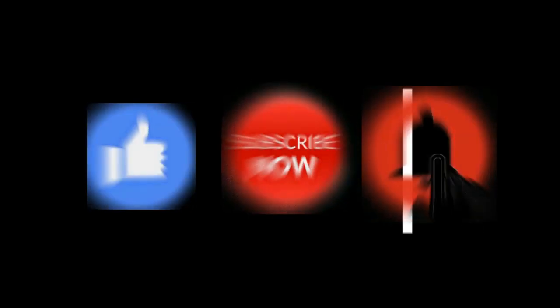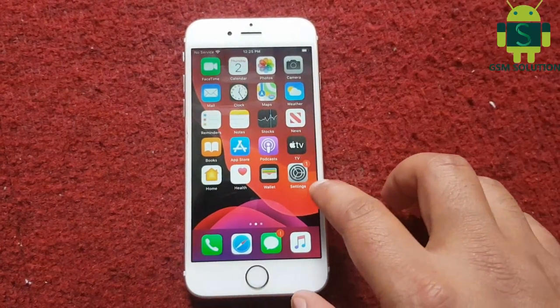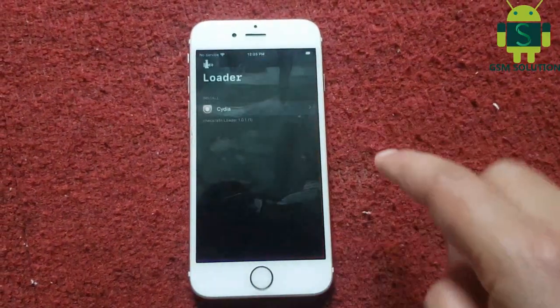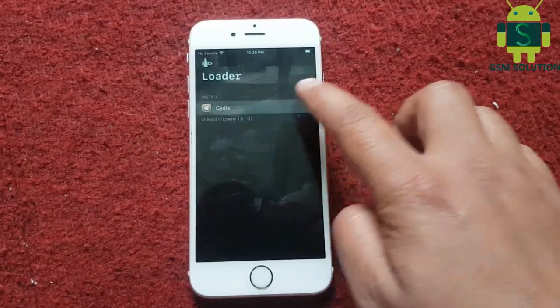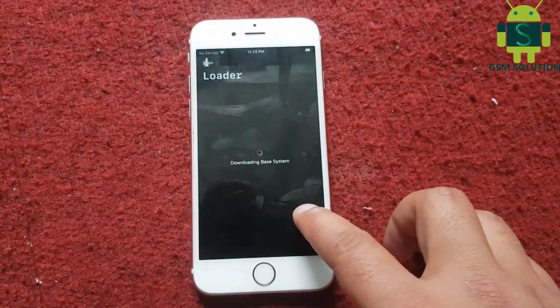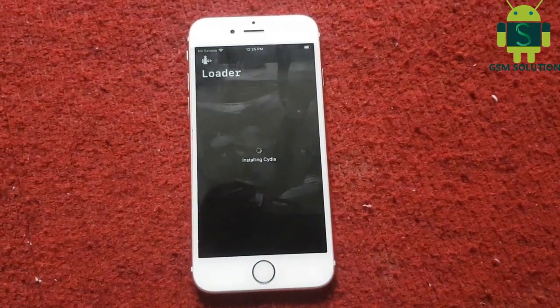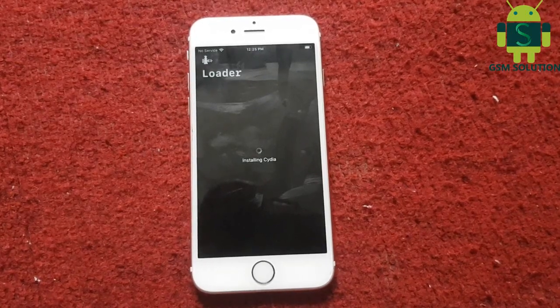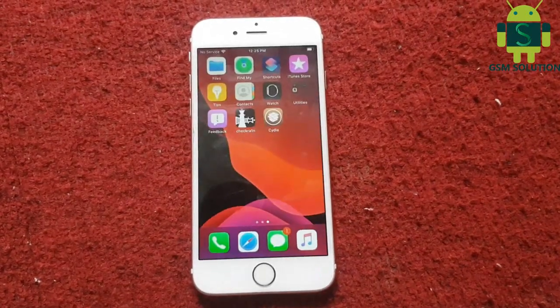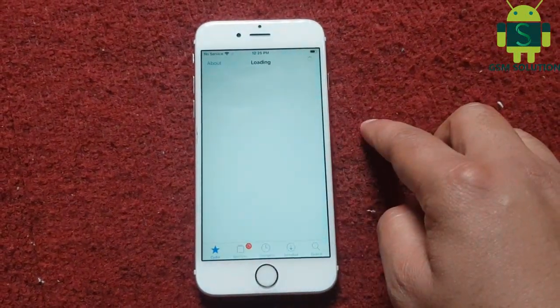Hello friends. Welcome to my channel GSM Solution. Thank you for your support. Today I am sharing a cloud bypass topic — fix cloud bypass without hang on logo after reboot. Go to check R1 and install Cydia. Open Cydia and go to search tab, then install Filza file manager.